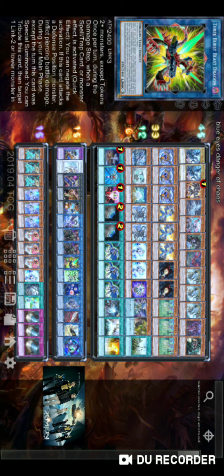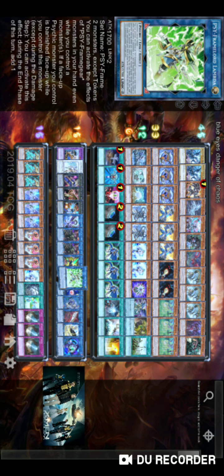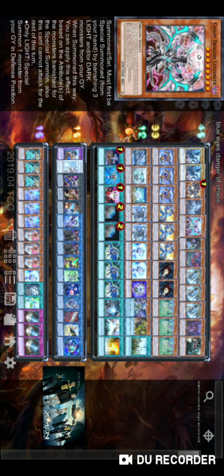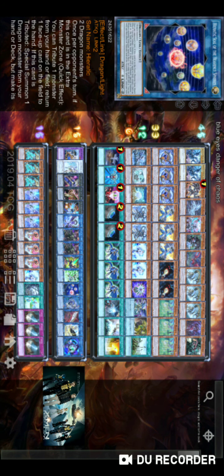Triple Burst is also good against monster effects that trigger during the battle phase damage step. Cipher Dragon Lord Lamp — it's better than B-Cup because it's Light, and we're running it over Lanthornicus because it has more attack. You need it because it's Light — it's going to be your third material for Chaos Dragon Levianeer. That's why you want to run it.